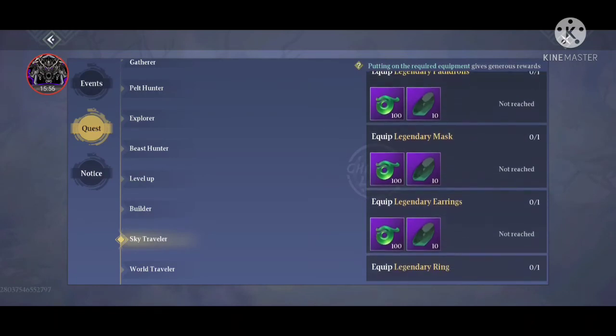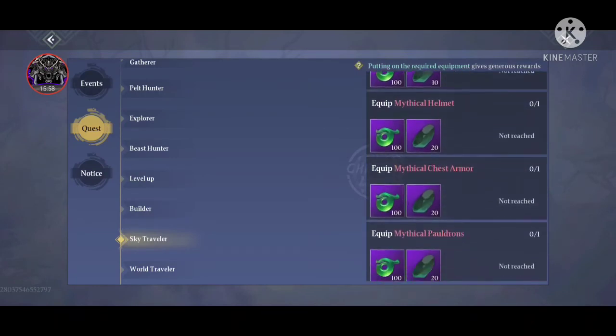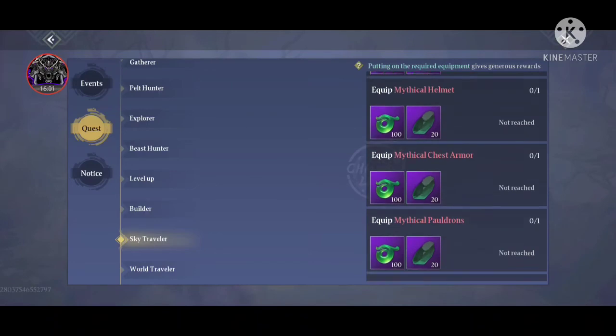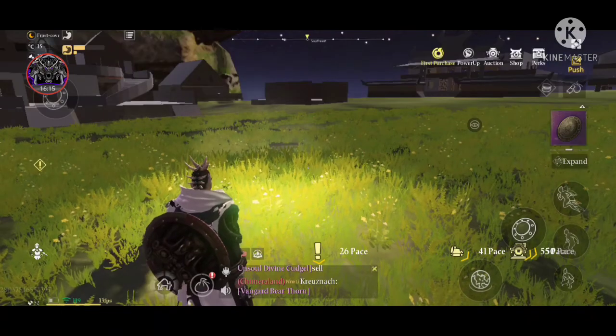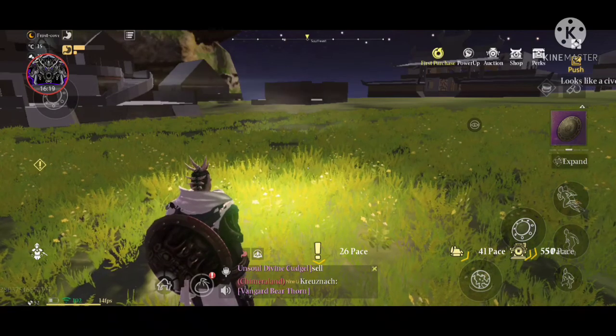The Builder perk is about upgrading your home level. Sky Traveler is about equipping various types of gear — this particular perk gives the highest amount of Sages. World Traveler gives you titles and decorations.